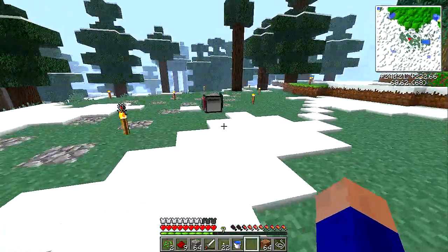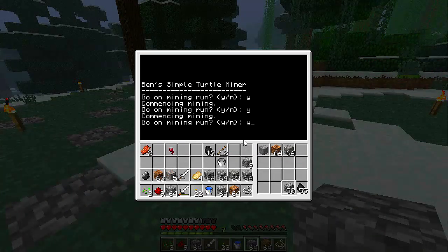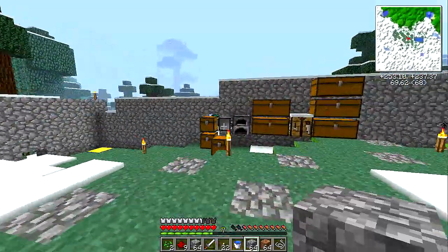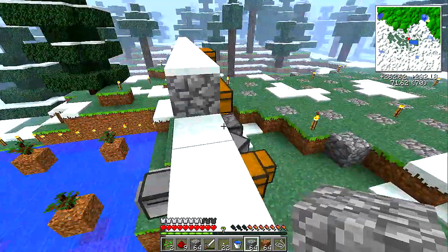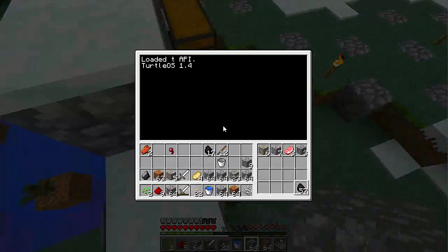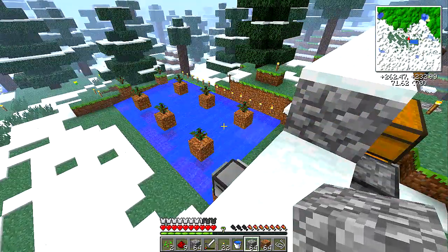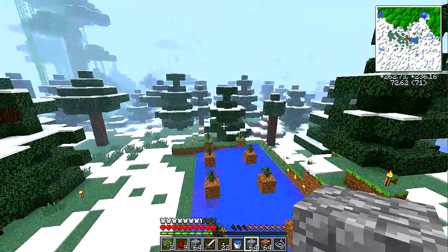I'm getting ahead of myself — still no diamonds, not even anything interesting. But that is a working tree farm. It will automatically produce charcoal because it's combined with Sherman the smelter, who is easily confused. But as soon as this starts producing charcoal, I'll have more or less unlimited fuel, and I can really expand this farm.